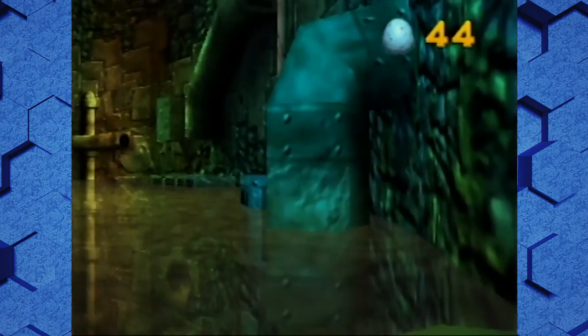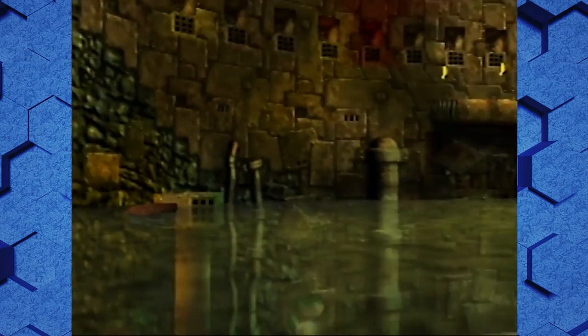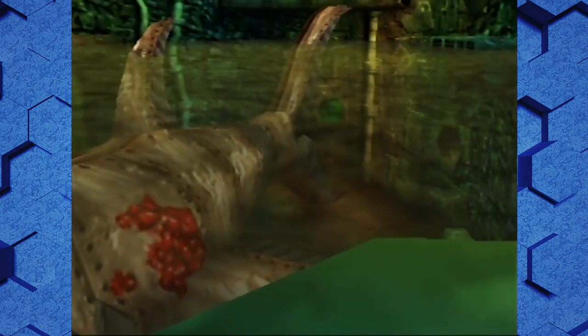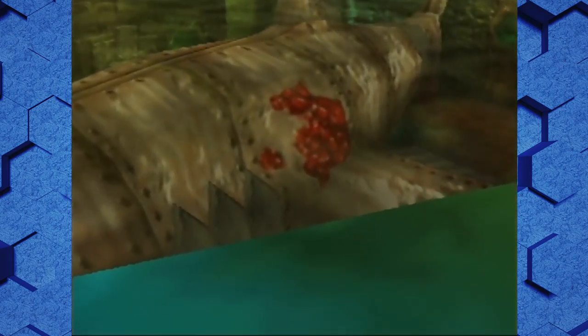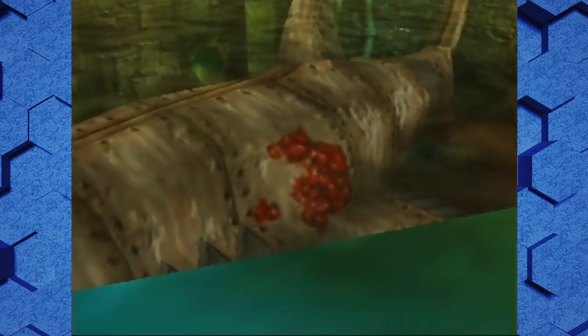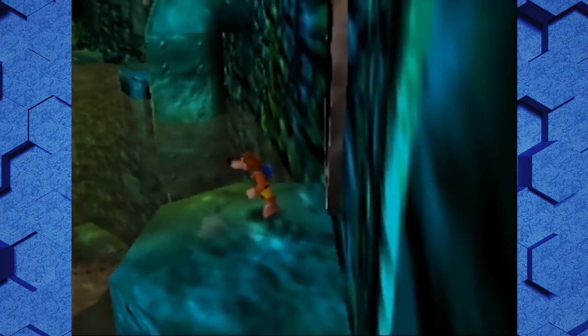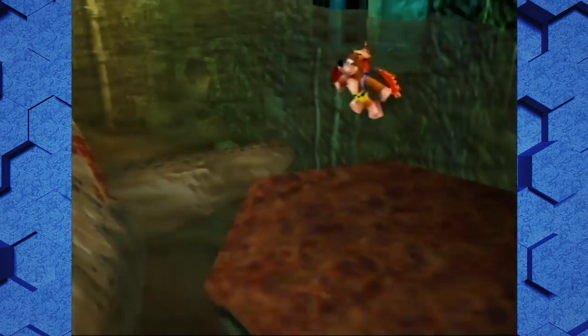Let me look around — pipes and walls and underwater stuff. This doesn't look fun. Oh no, what happened? He's bleeding. He's just living in this horrible dirty water. He's made of metal though? This is an environmental message.